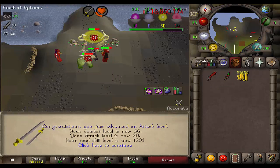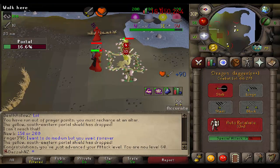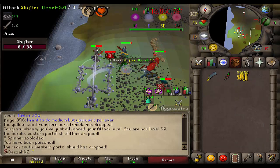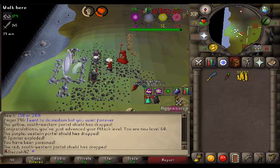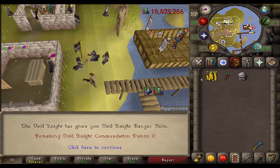We now have 60 attack. That is insane. I am going to spec — that 90 XP drop, oh that's beautiful. I am a happy, happy man. This is honestly going to make training other combat stats so much faster. Just got a 70 XP drop — other than the DDS 90, that's the highest XP drop I've hit. It's just good, it's so good. And here we are picking up the Void Knight Range Helm. One more to go.